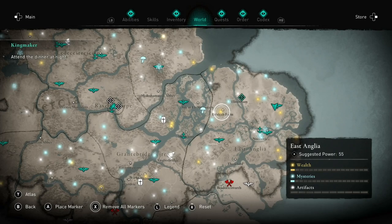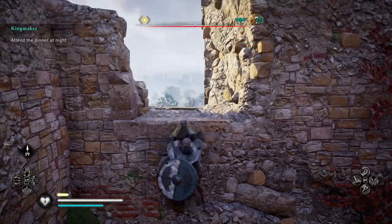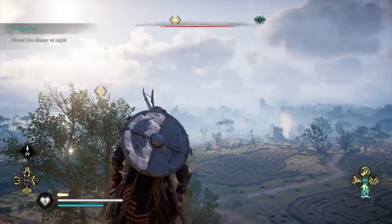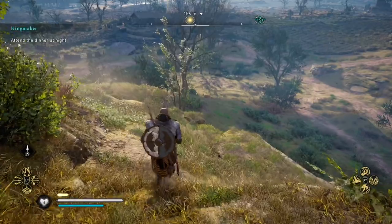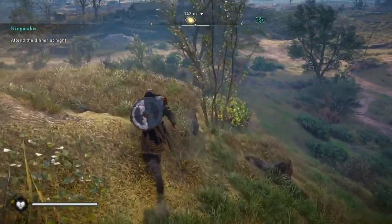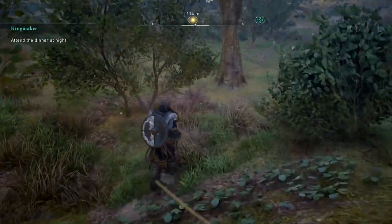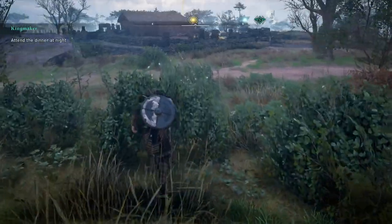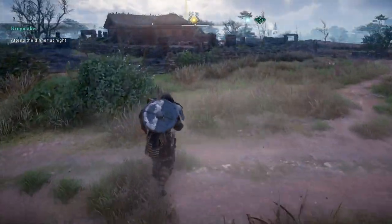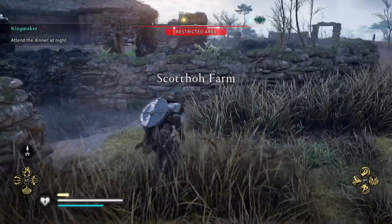Howdy viewers, Brad Prider from Barstool Entertainment doing another Assassin's Creed video. After doing Ruined Tower, I saw a wealth icon not too far away and decided to send Ivor to investigate. Well, it's a farm with a bunch of bad guys, but the wealth looks promising. I'm figuring out how to get this farm cleared — let me show you how I invaded Scutthole Farm.